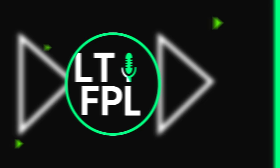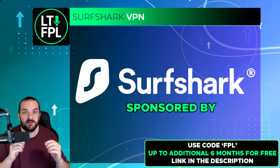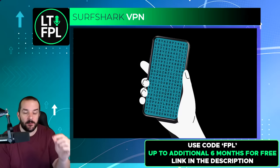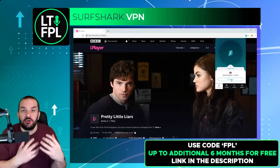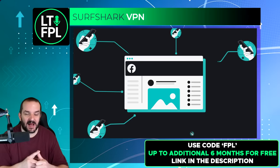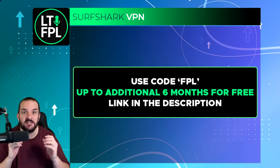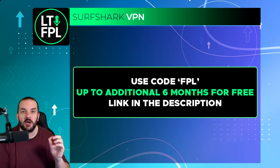This video has been sponsored by SurfShark VPN. A VPN — virtual private network — keeps your online identity safe, your personal data away from big companies and cyber criminals, and lets you change your real location to virtually any other country. I find this useful because I live in Ireland and sometimes football clips get blocked because of my location. I've just returned from traveling to the UK, and having a VPN means my data is protected on public hotspots. There's an exclusive Black Friday deal with up to six additional months free — link in the description, use code FPL. There's also a 30-day money back guarantee.